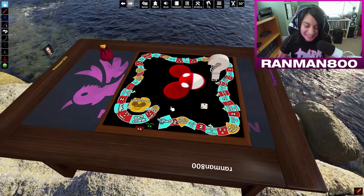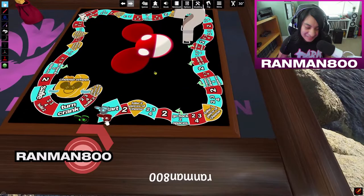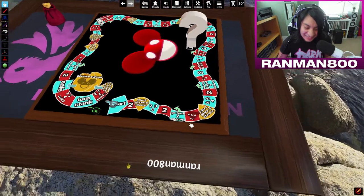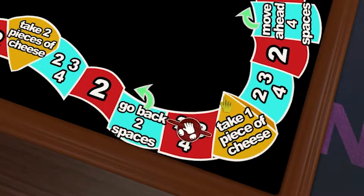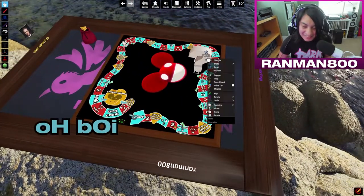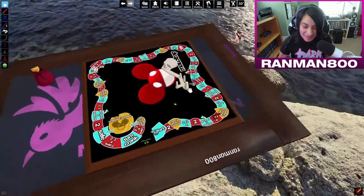I'll go ahead and roll the die. Make it a six. And since we landed on a three — we have three players in the game, and there's a three on this space — we can go ahead and build one part of the mousetrap. I'm going to do one and move this to state two. We got one part of the mousetrap.